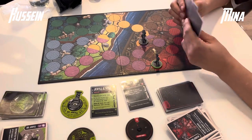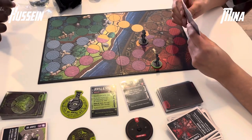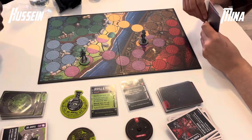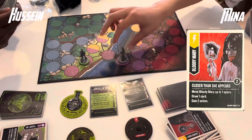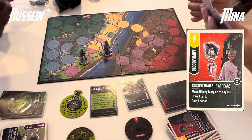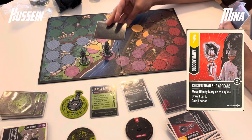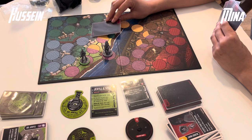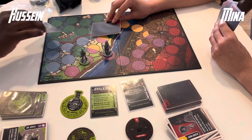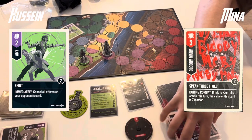Hussein, with so few cards, just manoeuvres. Both players were at super low hand count so a whole bunch of manoeuvring makes sense. Mina steps in, plays Close to the Ship, and for her third action makes an attack — a Speed Three Times into a Feint. Hussein sees it coming and only takes 1 damage down to 3 health. But 3 health against 10 is looking pretty tough for him.